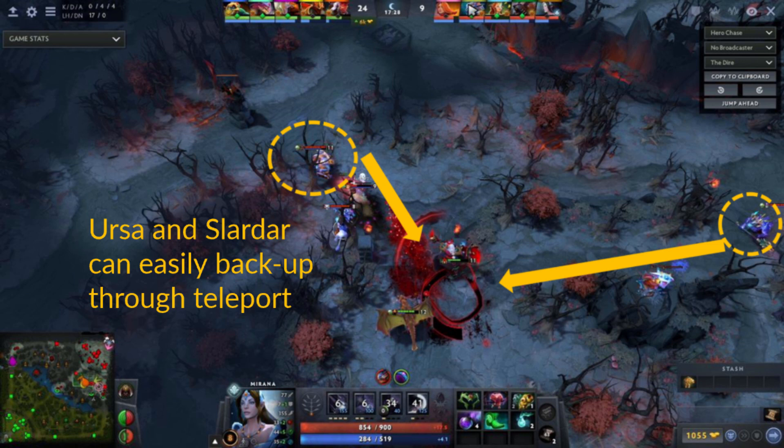The proximity of the fight's location to the towers makes it easy for the Dire to back up, using a town portal scroll.